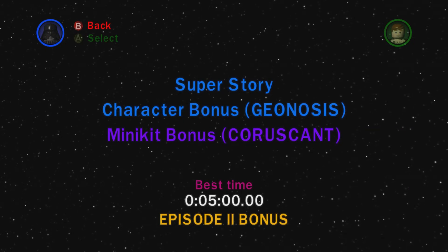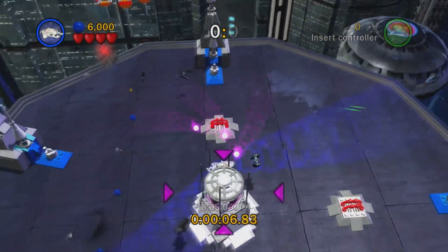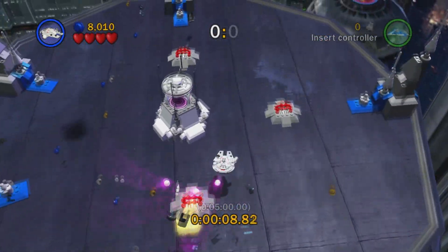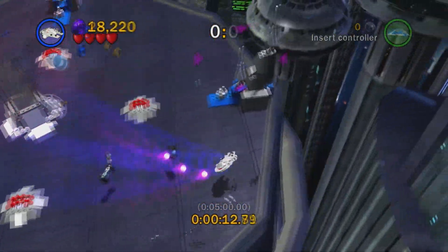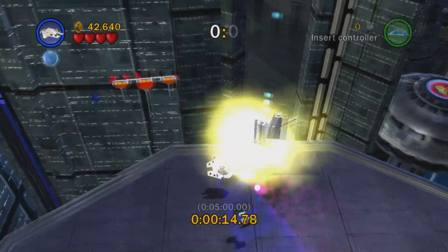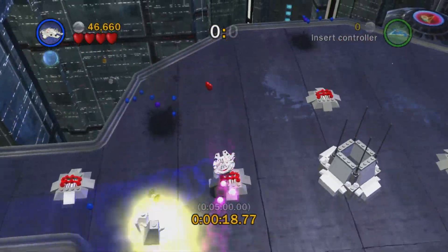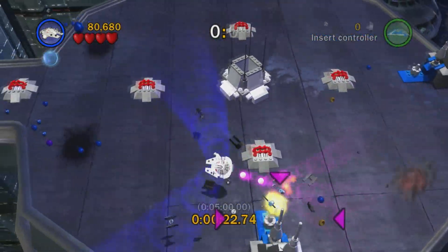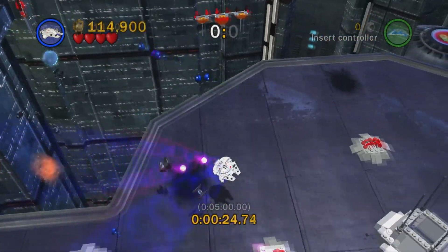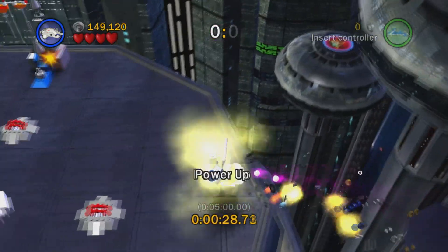Now on to minikit bonus — Coruscant. This level puts you in the skies above the city of Coruscant, just like in the level Bounty Hunter Pursuit. What you want to do is, with your infinite torpedoes power-up enabled, just use the torpedoes on everything in sight. There's no special tricks to this level — just use torpedoes, fly around between the skyscrapers, and if you keep doing that, that'll be enough to get you up to a million studs in due time.